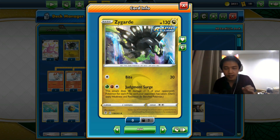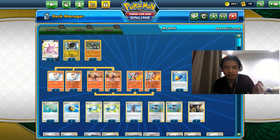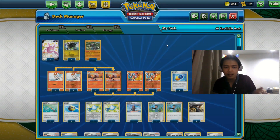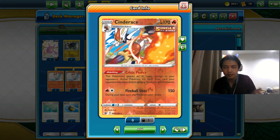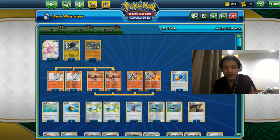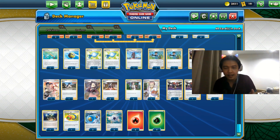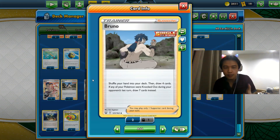Obviously Zygarde isn't going to do much early in the game — so our main plan is to play Cinderus first as our primary attacker, and then use Judgment Surge when the game is about to end. Zygarde is our final attacker, our trump card.